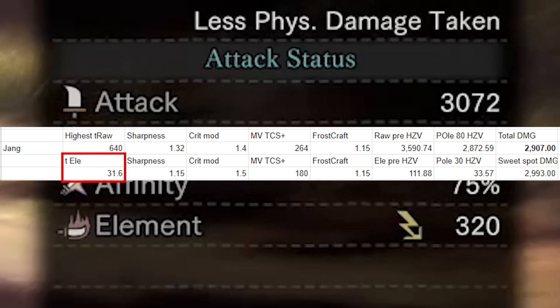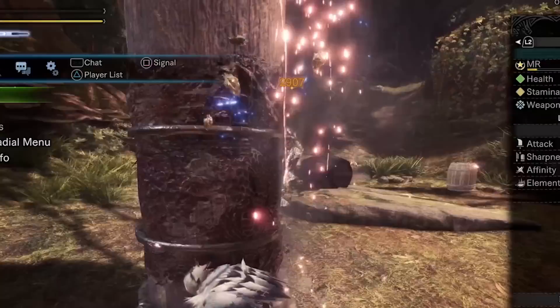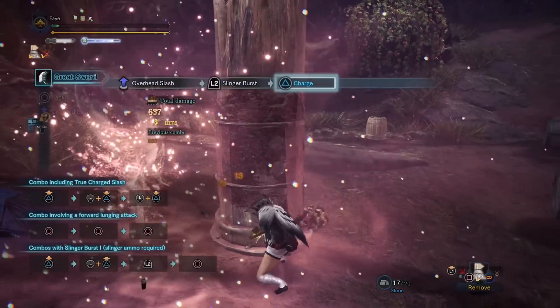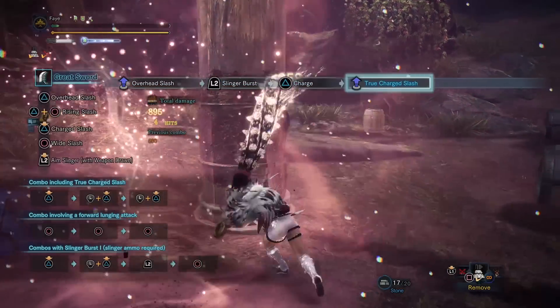Quick side note: in Monster Hunter World, if you have a decimal true element, that's what's used for the actual calculations — not the amount displayed on screen — and it rounds after multiplying the true element in decimal form with the crit modifier. Taking our 34 thunder damage with our 2873 raw damage, we get 2907 total damage. Our final damage is 2907 on the dot. If we manage to get a sweet spot, the raw damage increases by a further 3%, bringing us to a total damage of 2,993. Assuming I'm not missing anything else this time around, this is the highest damage number you can hit against the training pole.